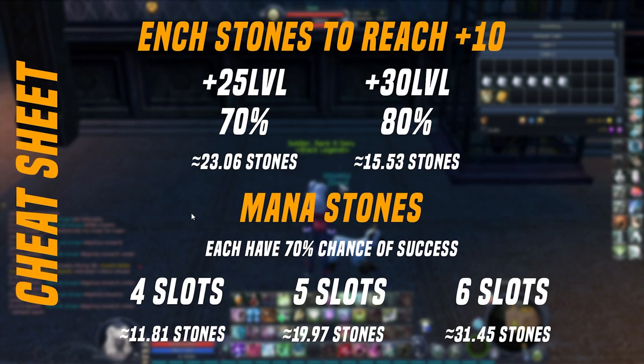I've made a little cheat sheet for you to be able to get all these stats in just one look. Feel free to use it and to share it. Enjoy my little enchantment and mana stones socketing guide. Bye guys.